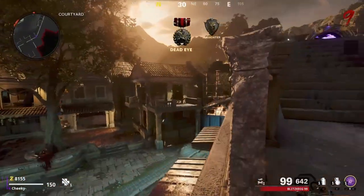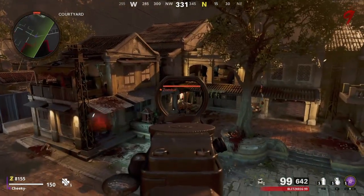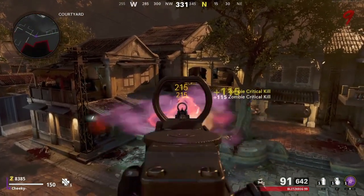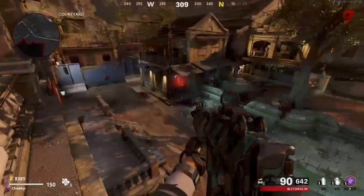If you do need to get ammo, just simply go down, get ammo, and come through. Go up them stairs near Pack-a-Punch, come through, jump back up, and come back down here.